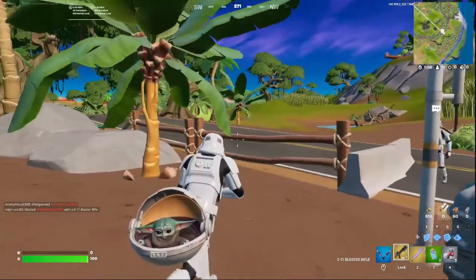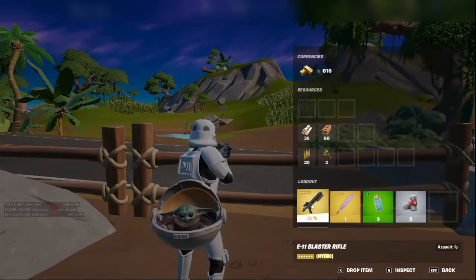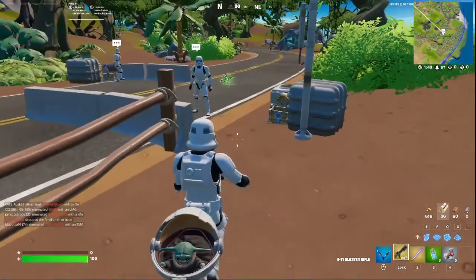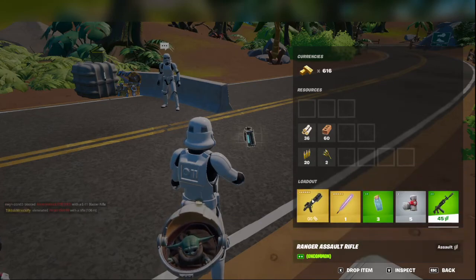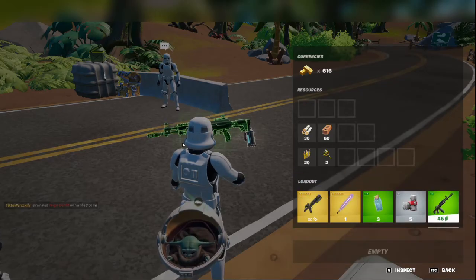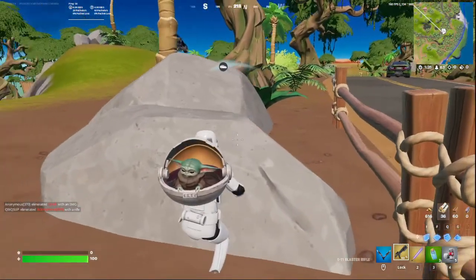We got a blaster. It has infinite ammo, which is pretty good actually. Let's check the stats on it — 30 damage, 4.75 fire rate. In comparison to a Ranger AR, that's 32 damage and 4 fire rate. So it's pretty similar, actually, to a Ranger — a little bit worse, I think.